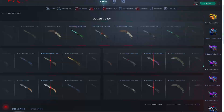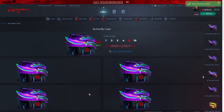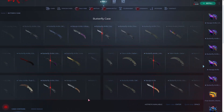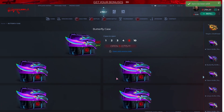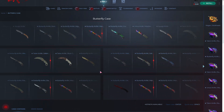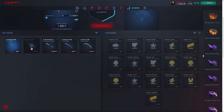Oh my god, give me that! Okay, 2000 — it's really good bro, what the hell is going on? It's really good bro, you always get profit. Oh my god bro, it's almost 4000! Let's go, I'm loving this case!